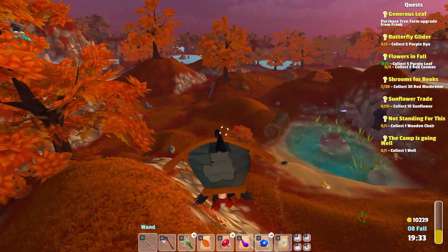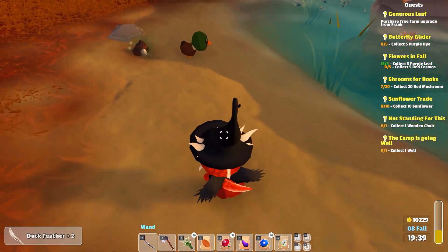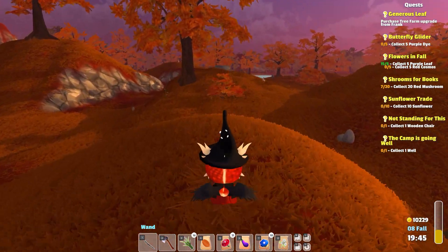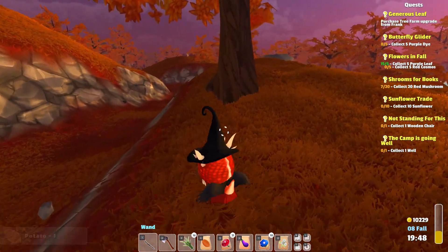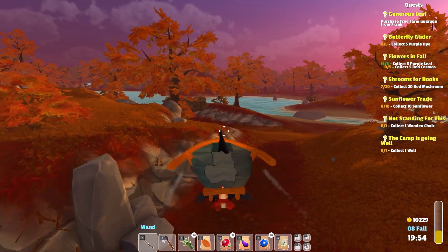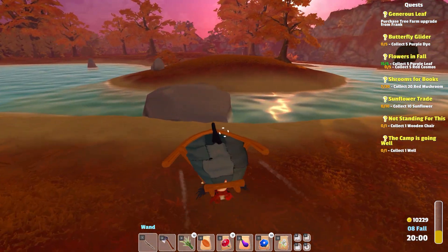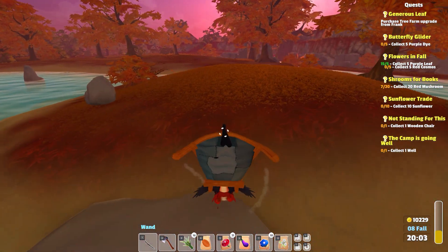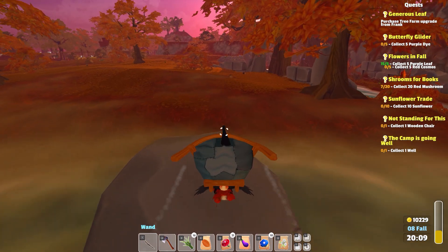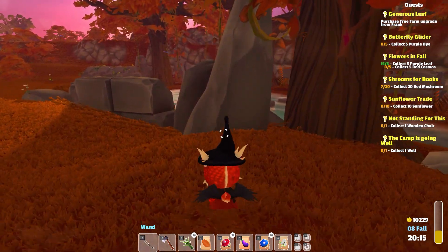I'm just looking for mushrooms now. You dropped some golden stuff there buddy — duck feather! I haven't checked on our ducks in forever. Hello little bunnies. I'm leaving rocks and all the stuff — it's 2,200. We need to make that chair for the wanderer: one wooden chair. I'll grab this stuff on the route and we'll go see the ducks.